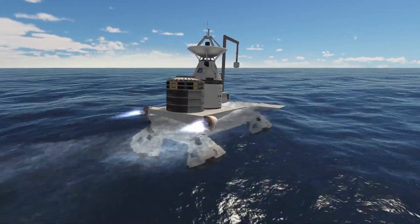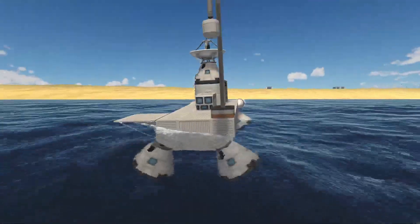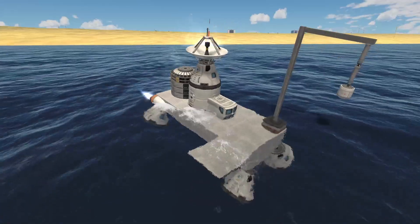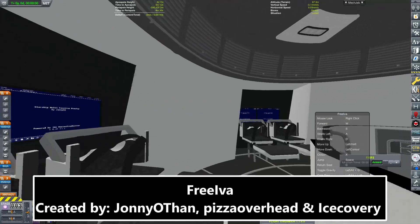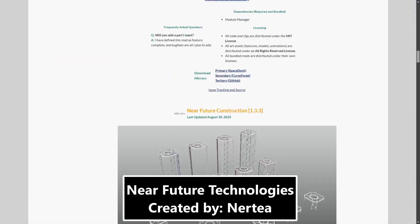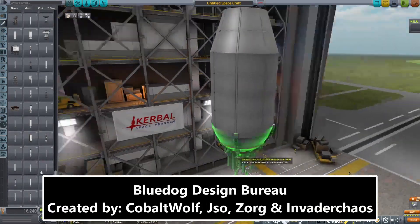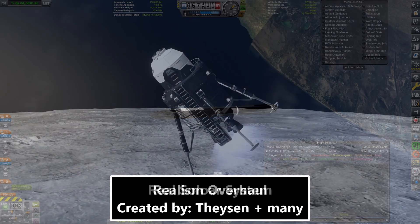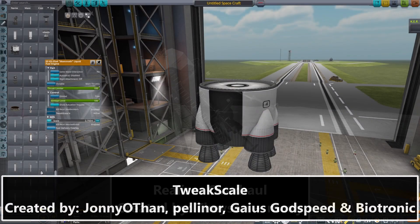Before we crown our number one spot for the best mod in KSP, let's briefly list some honorable mentions — mods that are absolutely fantastic but just barely missed the top 10. This includes Free IVA, Tundra, Near Future Tech, Hangar Extender, Blue Dog Design Bureau, Real Solar System, Realism Overhaul, and Tweak Scale.